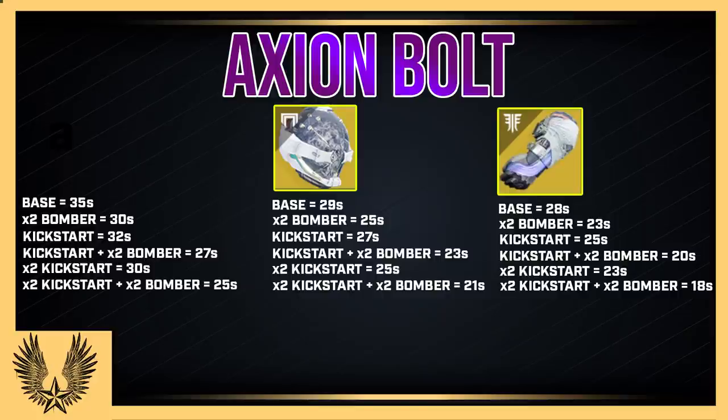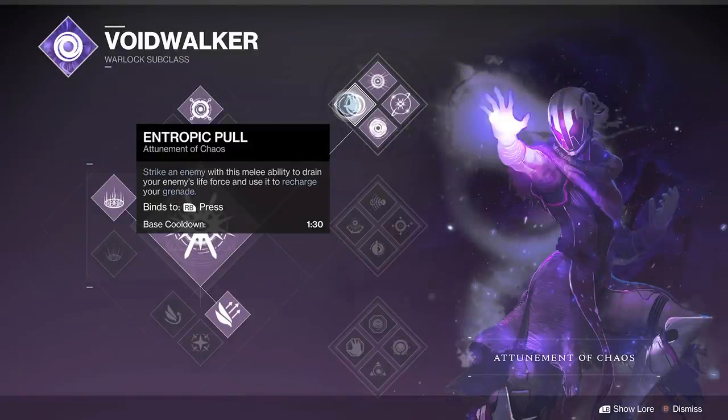Within the tree, you also have another accelerant: Entropic Pull, the melee. It doesn't have to be a final blow — they could be full health or it could be the final blow. But once you hit them, it's going to give you about 40% of your grenade energy back. A massive chunk.